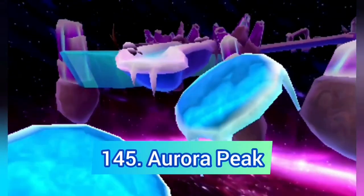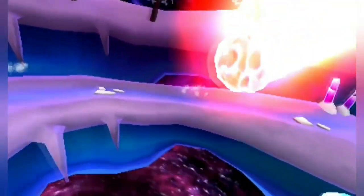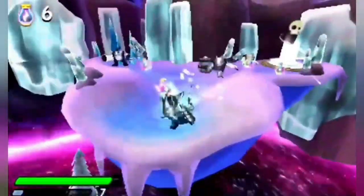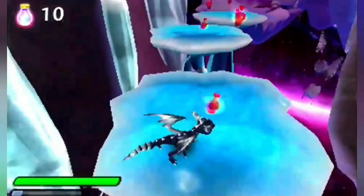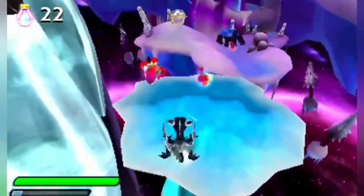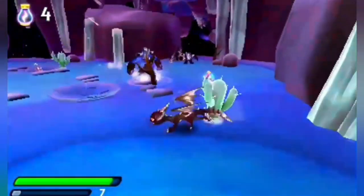At number 145 we have Aurora Peak. There is really not much to say — it's the same as Glacial Slopes, and the only things it adds are a skybox which looks really good and some purple meteors which are great as well, but that's about it.